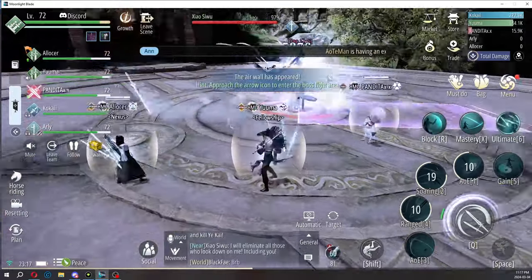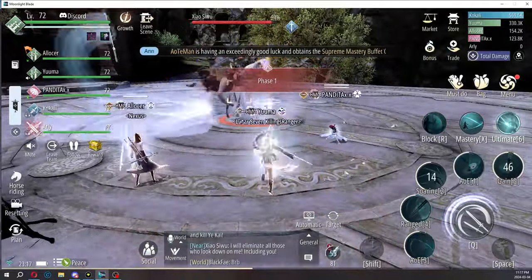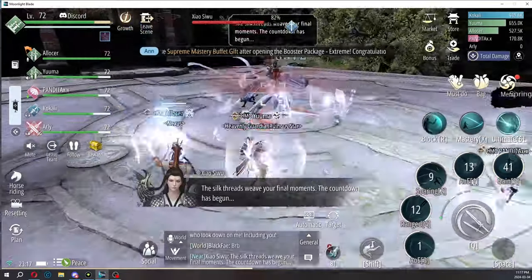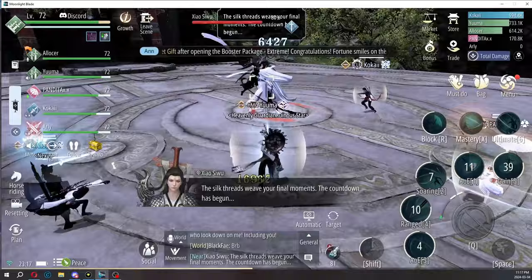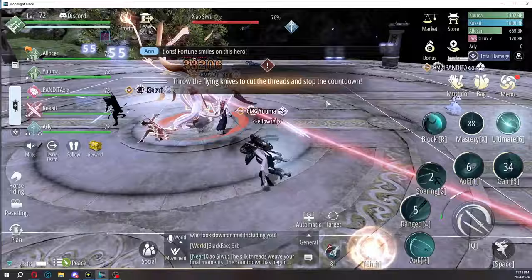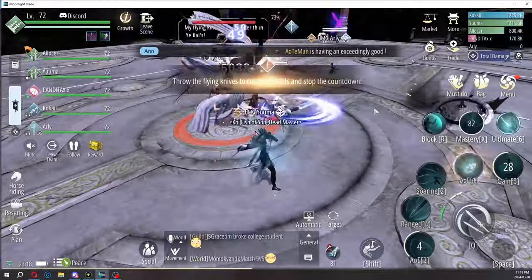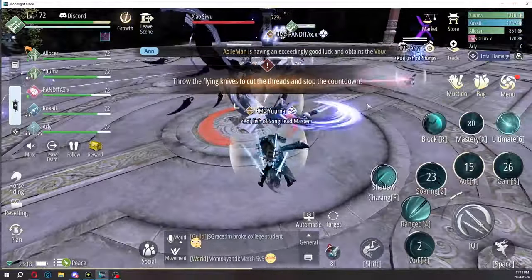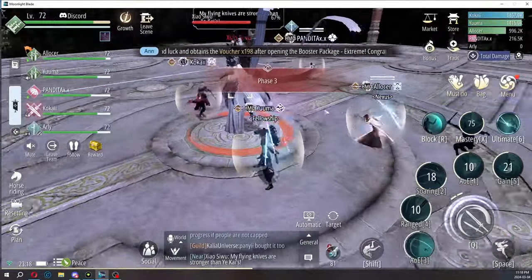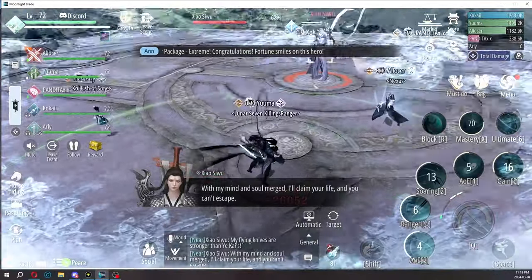The second boss seems to be the most complicated — people wipe the most on this one. In phase two he creates these square wire formations. Whoever he's focusing, that person needs to be on the outside so that when it shoots out the flying knives, they'll cut through the thread. That way you don't have to worry about standing on the thread, which deals continuous damage.